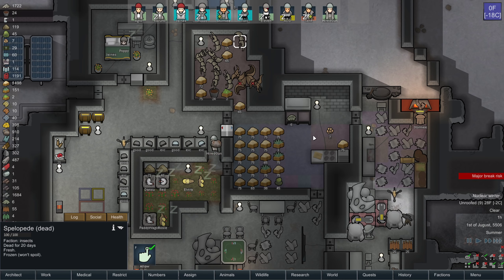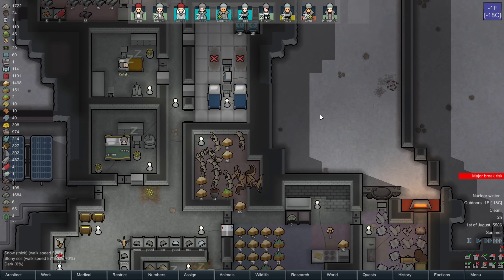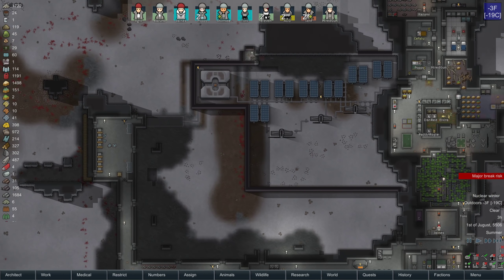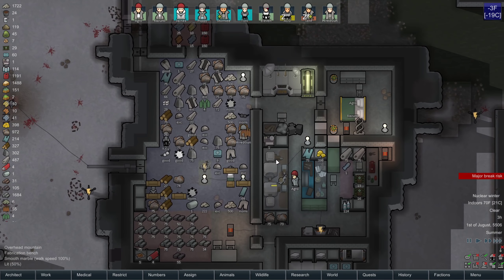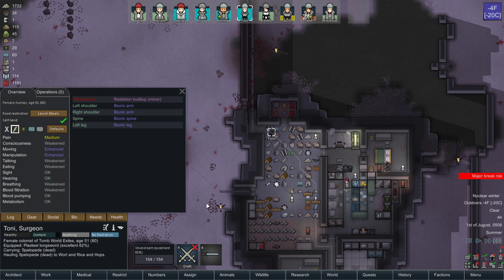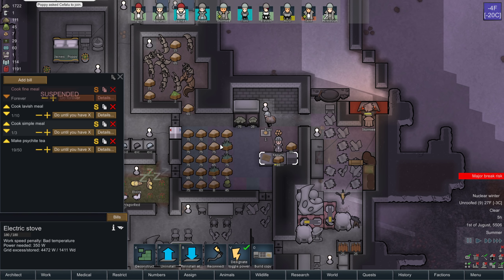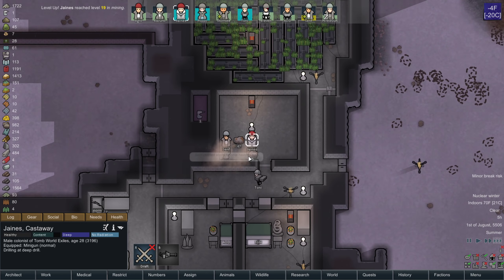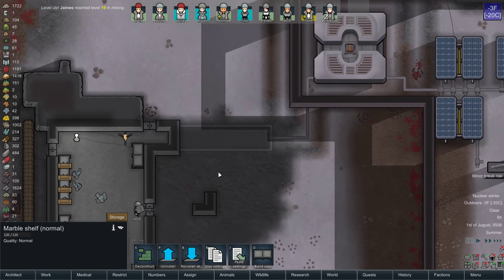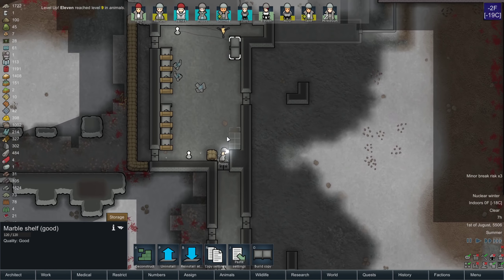Looks like we are down to the last of the meals, so I need to allow really any of these bugs to be butchered because no one's getting up to get new ones. Our cook should be on that in a moment — sorry I didn't notice sooner. Tony, you're on limited — I'm about to get her on no-rad. We have plenty for lavish meals — let's make the lavish first, and then the simples. Janes is leveling up in mining — that's nice. These shelves are getting built, and the reason why I'm putting blocks on shelves is that blocks on the ground are ugly, blocks on shelves are not ugly. That makes the zones around here a little bit more impressive so that I have fewer mood breaks.